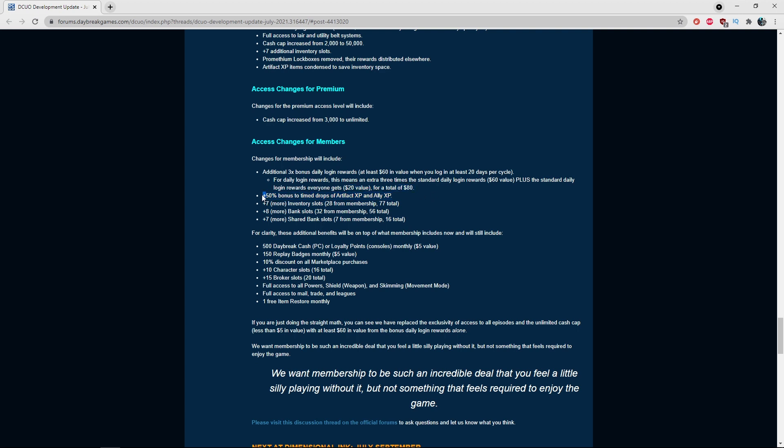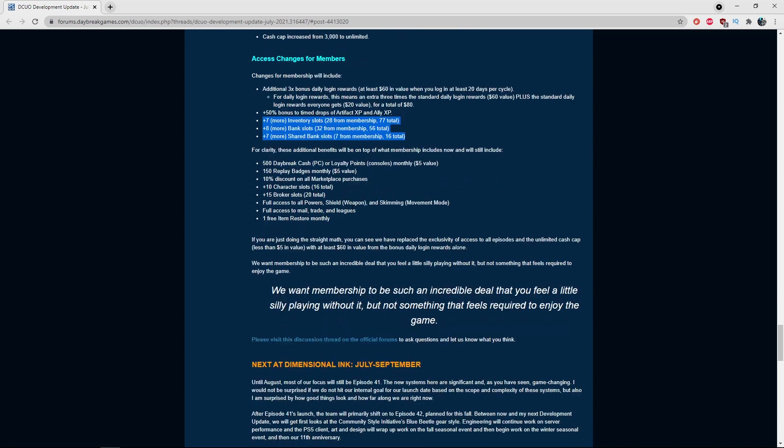It'll be interesting to see if the bonus also applies to Nth Metal detectors and Nth Metal caches. Members also get seven more inventory slots — 28 from membership for 77 total — and seven more shared slots, 7 from membership for 16 total. These numbers assume you've never purchased additional marketplace slots.